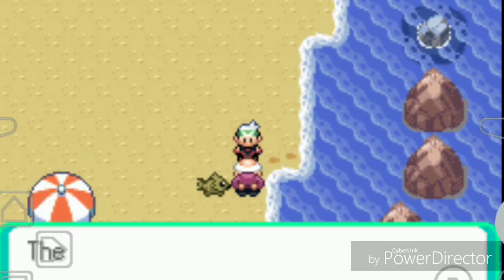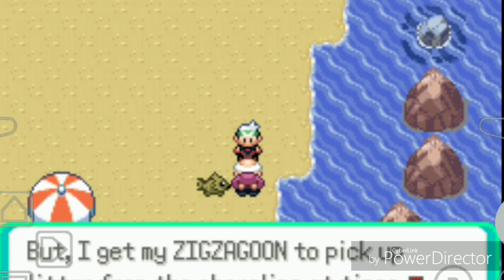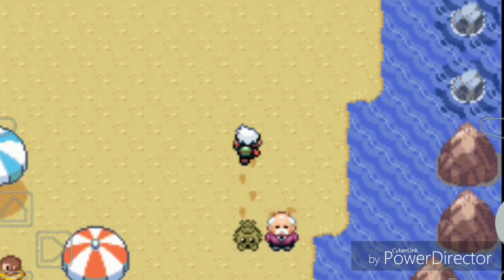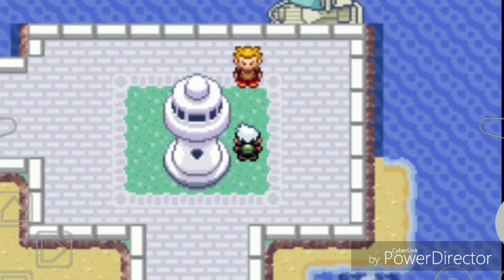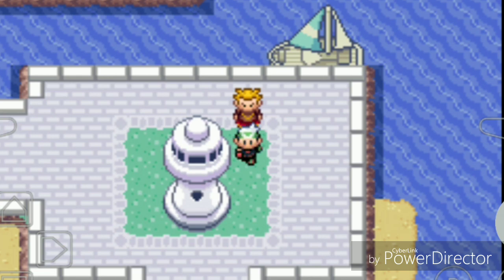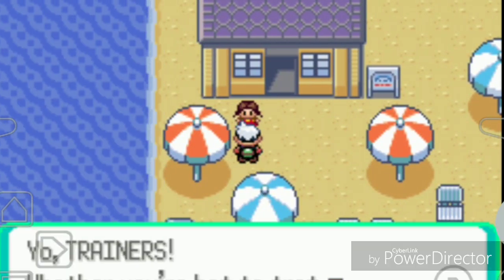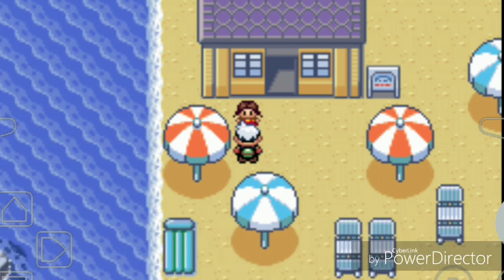I talk to an NPC who says the water around here is clean but pollution is a problem - dirty water becomes rain, joins the rivers we drink from, so if we pollute the sea it haunts us eventually. Another trainer mentions the lighthouse reaches dozens of miles. I find the Seashore House area and a girl says 'trainers whatever you had on, thought a cool cat, not chill at my poppy spot.' That's kind of catchy.